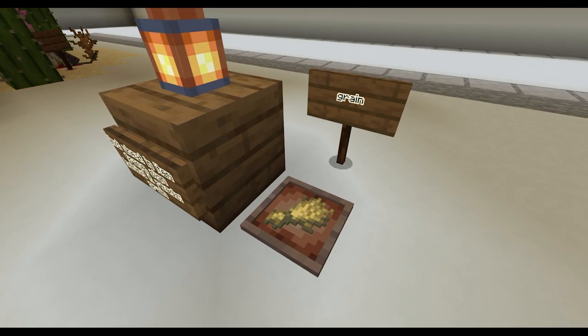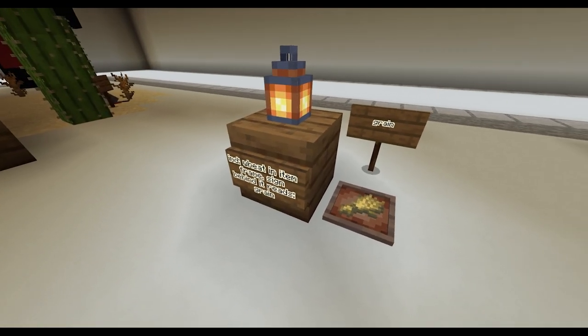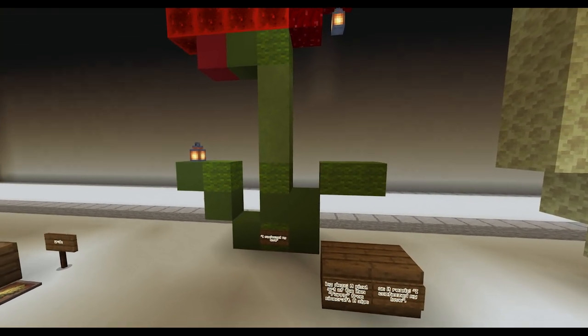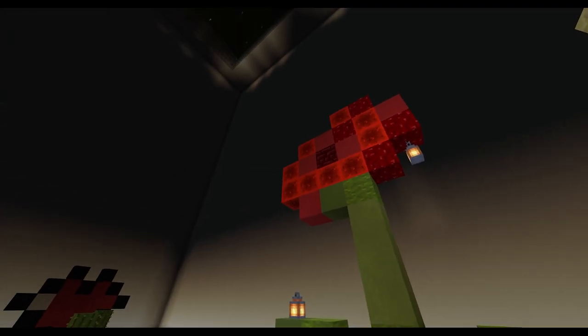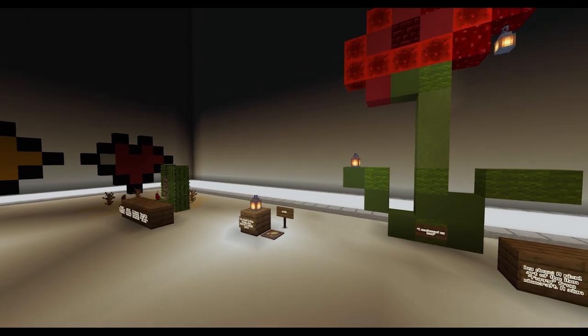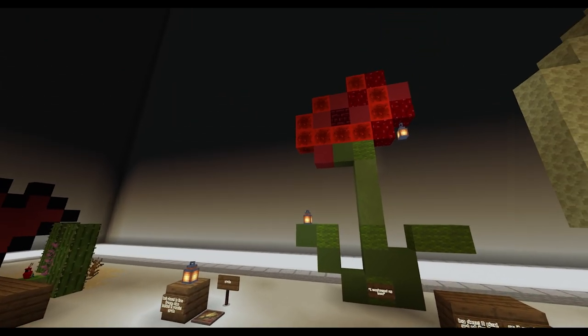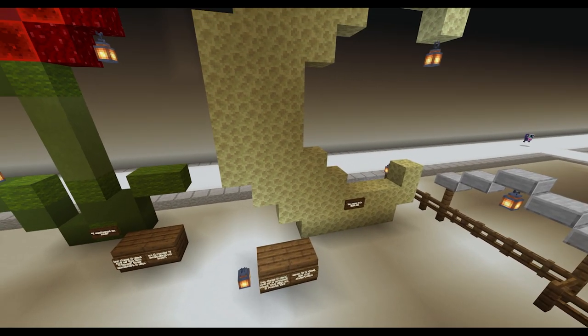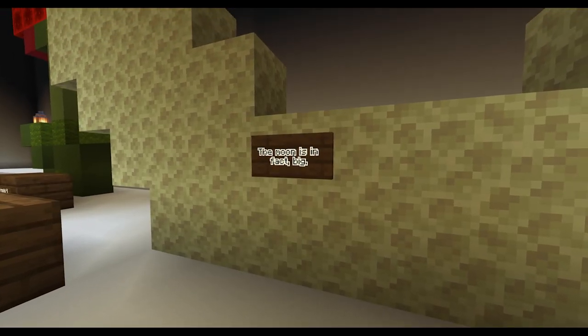Wheat in an item frame — sign behind it reads "Grain." A pixel art of the item Poppy from Minecraft, with a sign that reads "I confess my love." A pixel art of a crescent moon, with a sign that reads "The moon is, in fact, big."